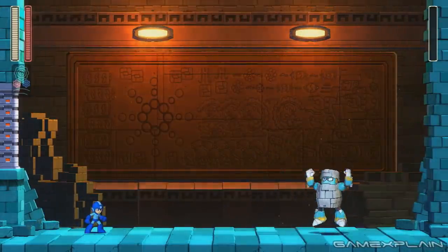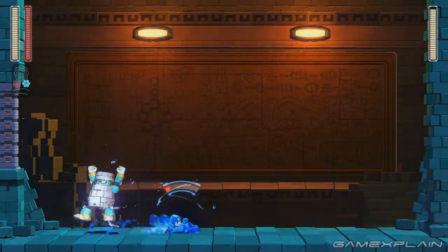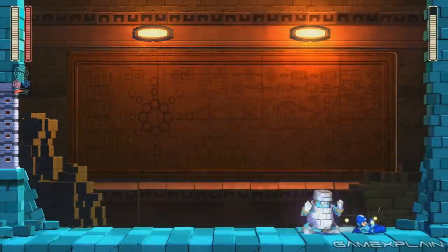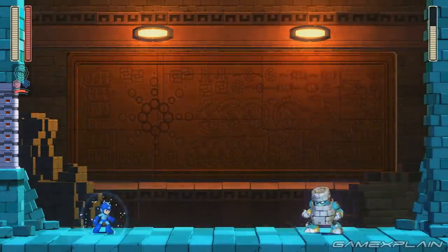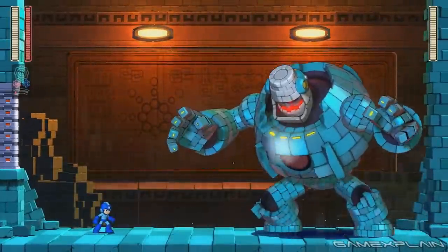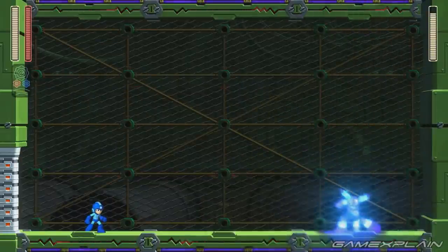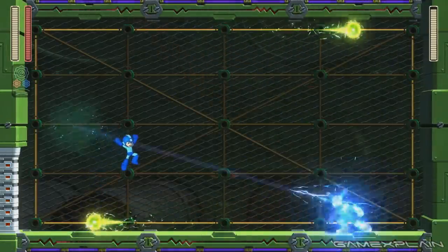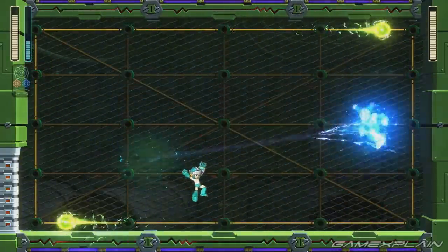Block Man and Fuse Man are officially the first of Mega Man 11's Robot Masters to be fully revealed. Fans got a sneak peek of Block Man back when Game Informer published their cover story, where he was tentatively identified as Brick Man, but we now know his real name and how the boss fight plays out. One of my very favorite moments of the demo came when Block Man overclocked himself and turned into a huge, golem-like monster. Fuse Man is an entirely new reveal, with his stage taking place in what seems to be a power plant or electrical facility.